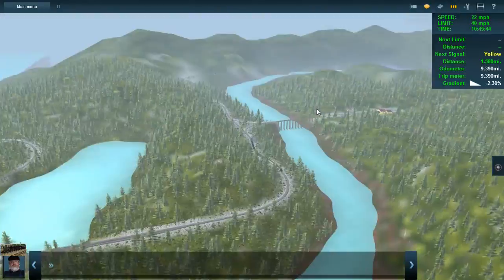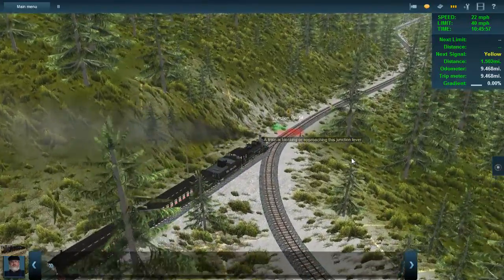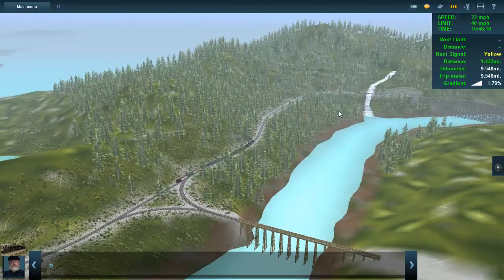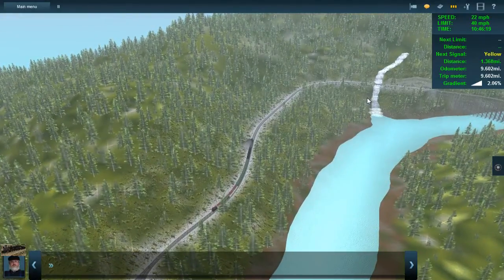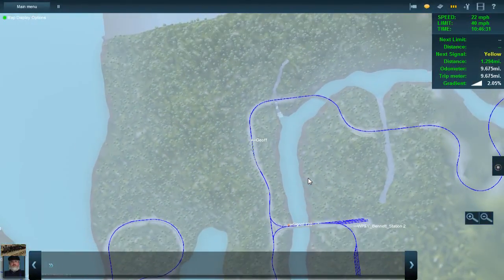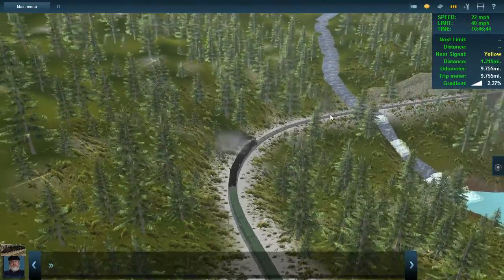I downloaded the route but didn't realize it wasn't seeded. I'd already previously downloaded a different version of the route which also wasn't seeded. I should have downloaded the multiplayer session — then I would have had a bunch of stuff and a session. Anyway, this is a very very good use of water. In Trainz you can have water that goes up and downhills, which is pretty cool.